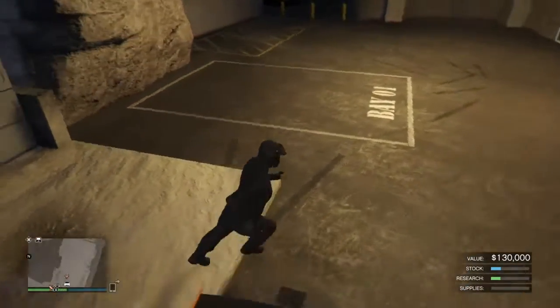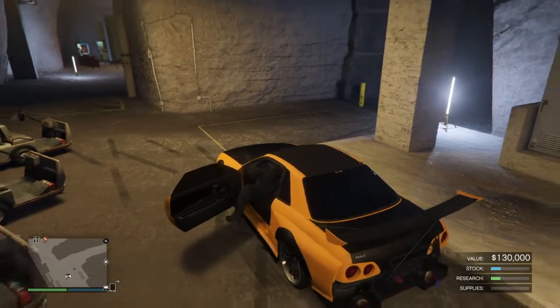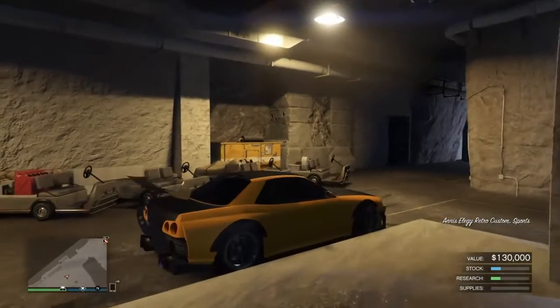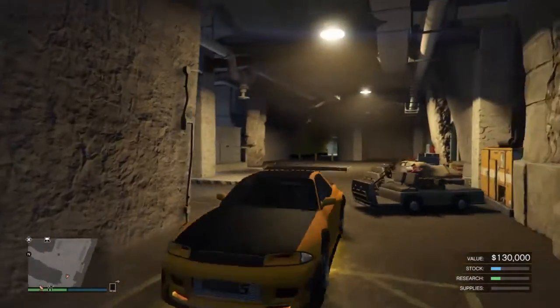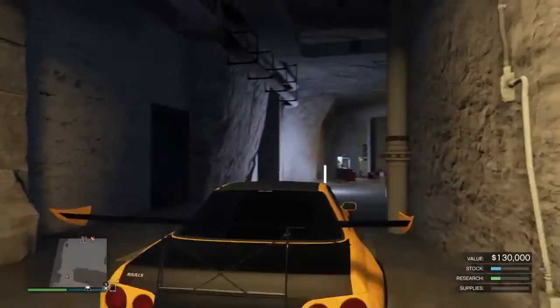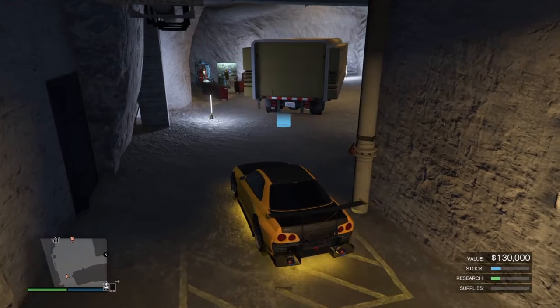So what you want to do is actually go to your bunker with the car that you want to duplicate. Enter your bunker with the car you want to duplicate. This is the car I want to duplicate, this LG. You can do any car, but I really prefer not supercars because they lower down the price.